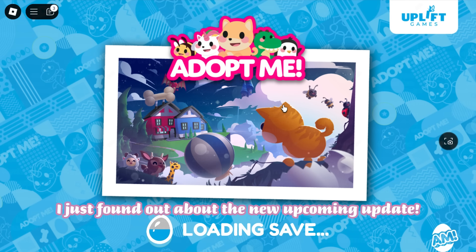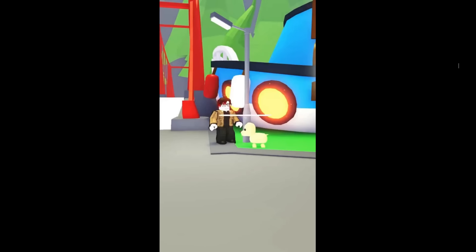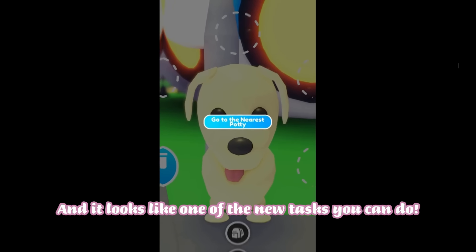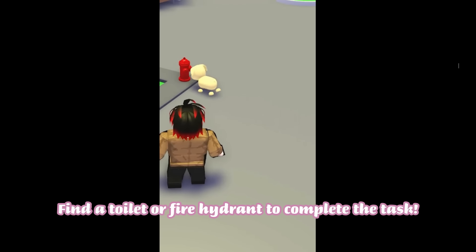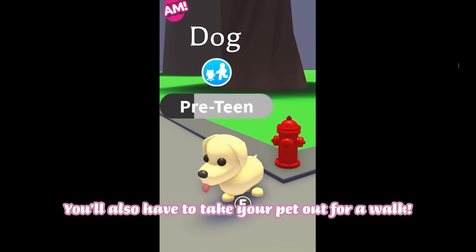Hi everyone, I just found out about the new upcoming update — we're getting extra tasks for your pets. I saw a post from Adopt Me, and it looks like one of the new tasks you can do is find a toilet or fire hydrant to complete the task. You'll also have to take your pet out for a walk.